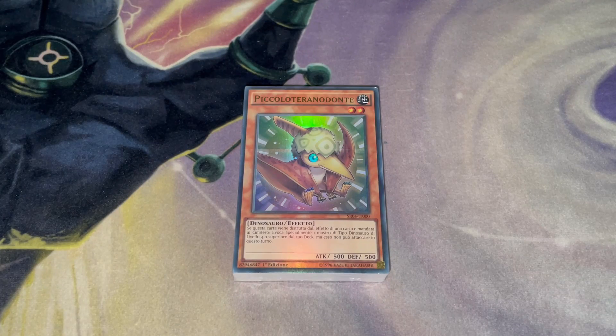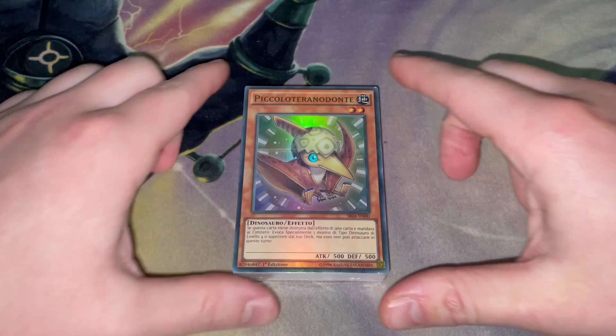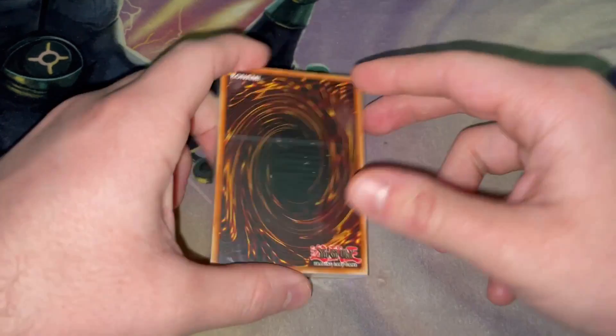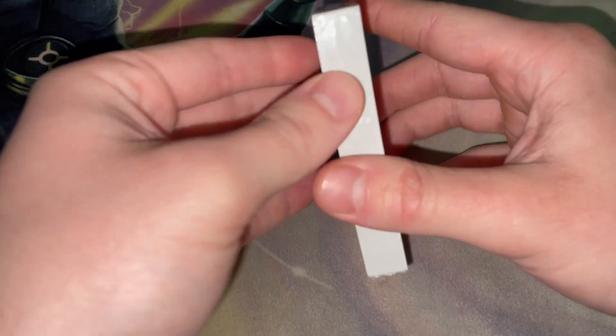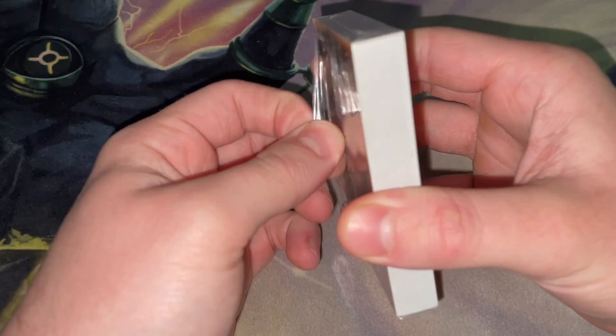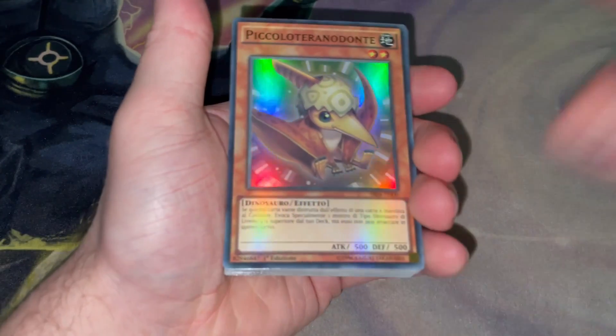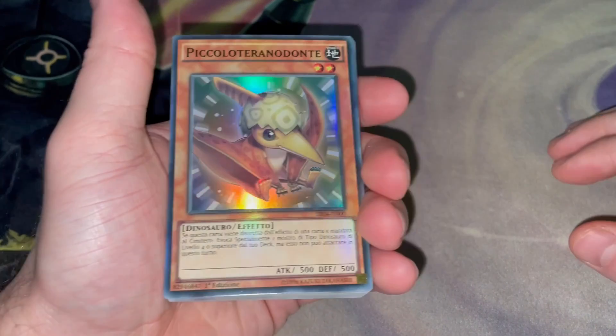What's up YouTube, Ambition Wide Joe here. Today I'm opening a sexy Italian first edition Dino structure deck — really, really sexy. We're going to see if my four years of Italian paid off, read all the names, practice. Open that, it's going to be really sick. I can't wait to play with Italian Dino cards.